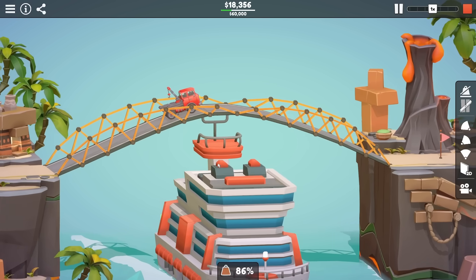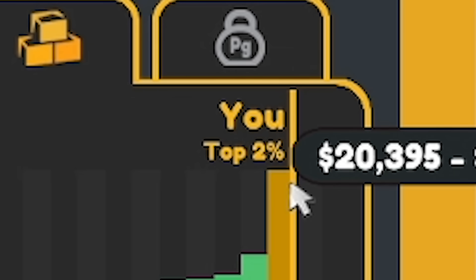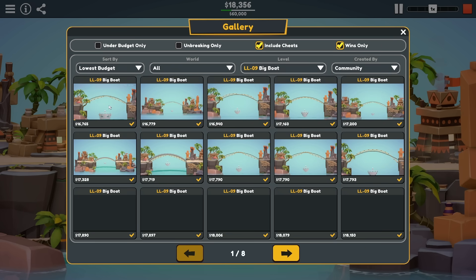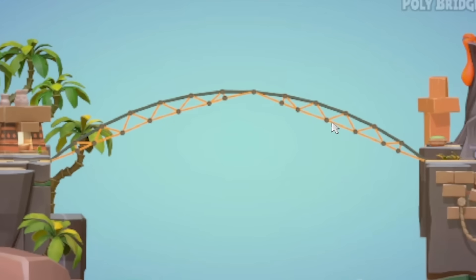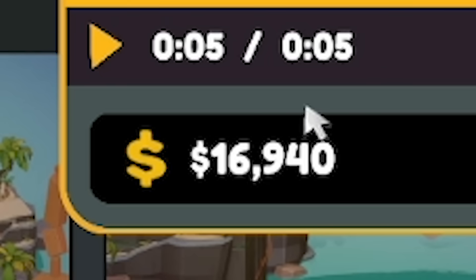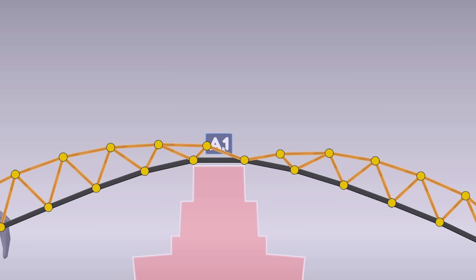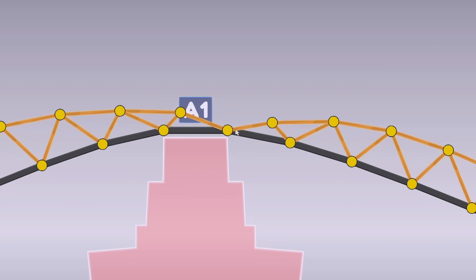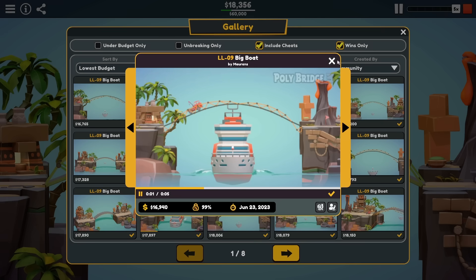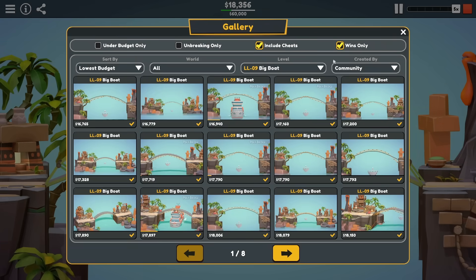All right, tried a few different things - this seems to be the cheapest way I can do it: 18,356 quid. Now I'm only in the top two percent, so there's definitely a way cheaper way of doing it. So we head into the gallery, sort by lowest budget. I was going under but it just didn't seem to work for me. This person went over - they did have wall braces though, and that's only just under 17 grand, a lot cheaper than mine. I found that my trusses aren't linked - I've got a truss on this side and a truss on that side, and they touch in the middle. When I did have a truss going across it actually made the bridge way worse. So yeah, splitting my trusses was the cheapest way of doing it. Although some people did an under-then-over approach, even that was cheaper than mine.